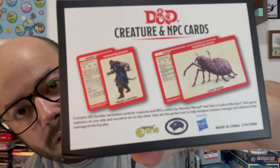Eu acabei de receber esse aqui hoje. Ia gravar outro vídeo, mas eu ia receber esse aqui hoje — esse baralho aqui do Creatures and NPC Cards. Ou seja, baralho de criaturas e NPCs. Segundo a descrição que está aqui atrás, tem 182 cartas laminadas duráveis para criaturas e NPCs dentro do Manual dos Monstros e do Guia de Monstros do Volo. São cartinhas de referência com essas criaturas e também para NPCs para você usar no jogo de uma forma que agilize e ajude. Eu acabei de receber e vou dar logo o resumo: não acho que vale a pena, mas vamos falar um pouquinho mais especificamente sobre isso.